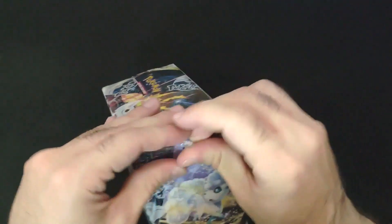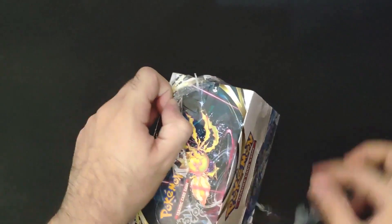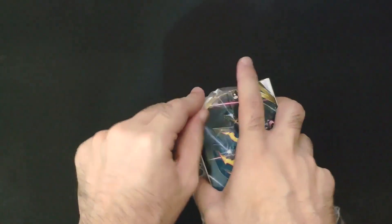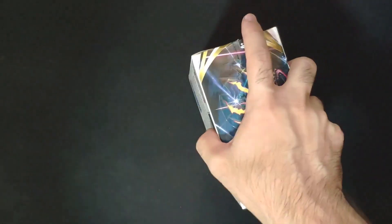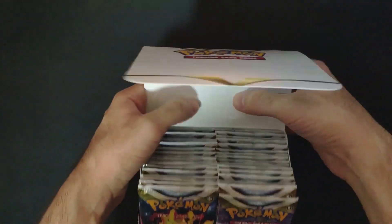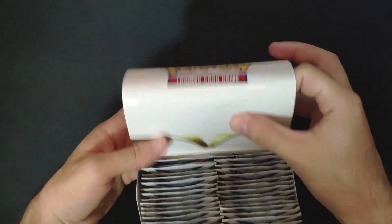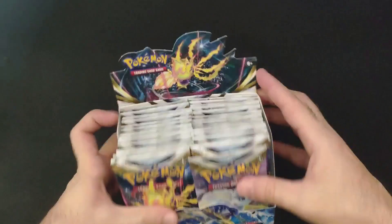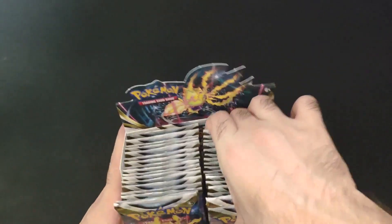Such a tight seal — good, preventing forgery. Finally out! We got the booster box — Silver Tempest. Let's do it officially like a store. Here you go, so we have 36 packs.